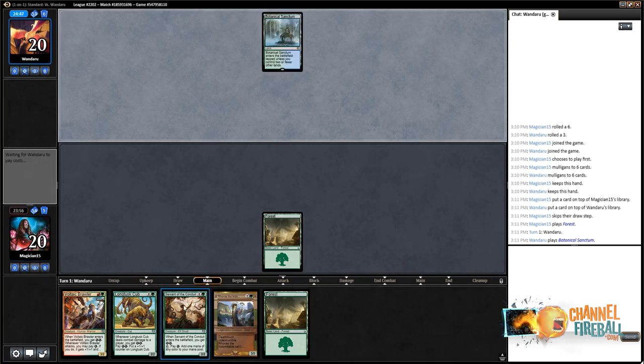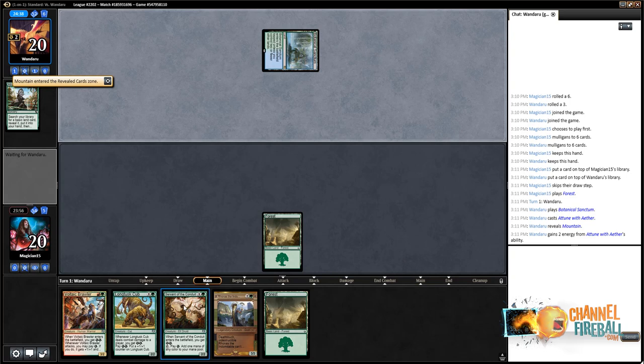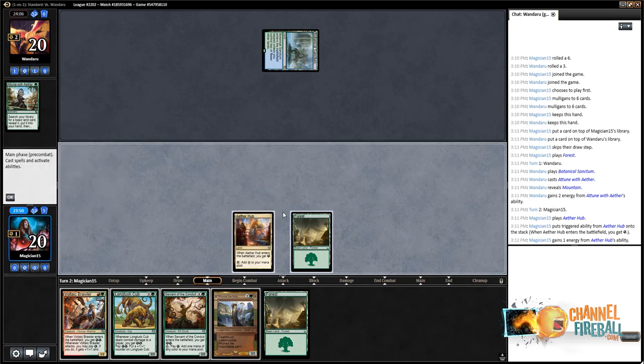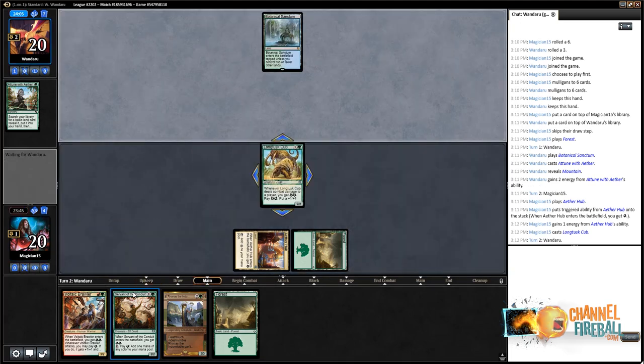The plan is Cub into Rhonas into Servant — that way we can pump the Cub to a 4/4 and get in. Played the Aether Hub so if I draw a second one, the Cub can grow a single time. This is a mistake a lot of people make playing energy decks in general — knowing how to manage your energy was very important back before GP Denver when Red-Green Marvel and Temur Marvel were debuting. The people who really knew how to do that were the ones who were exceptionally successful.